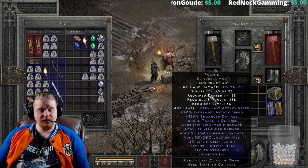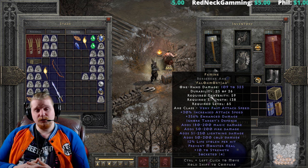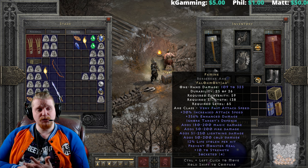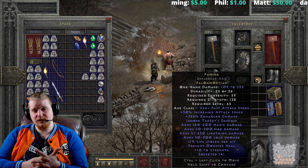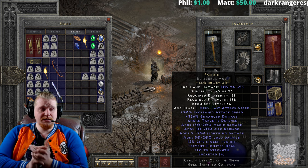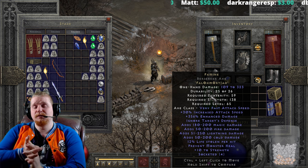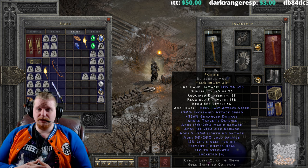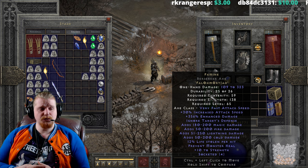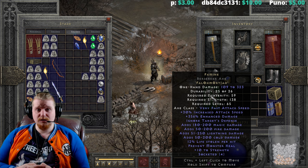We also have some very nice effects as far as elemental damage is concerned. We have 180 to 200 magic damage, which is absolutely great because most monsters have no magic resistance, which puts this magic damage above all the rest of the elemental damage. Magic damage is kind of 2 to 3 times more effective than other elemental damage. We also have 50 to 200 fire damage, 51 to 250 lightning damage, and 50 to 200 cold damage, which is pretty massive.